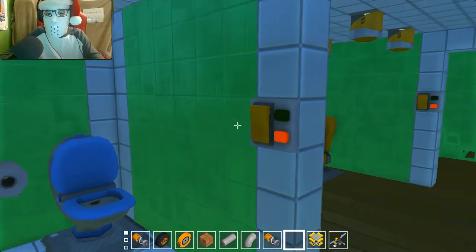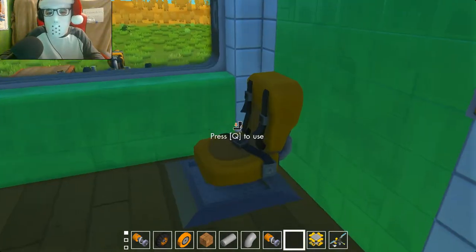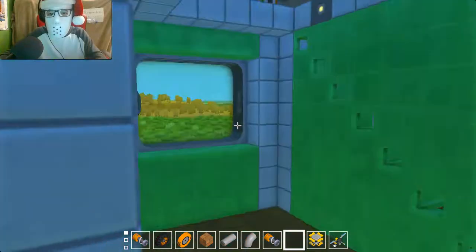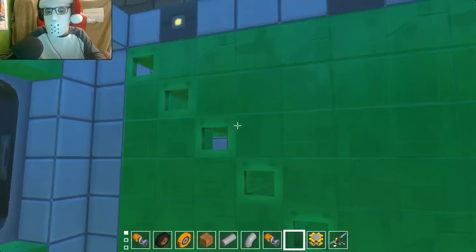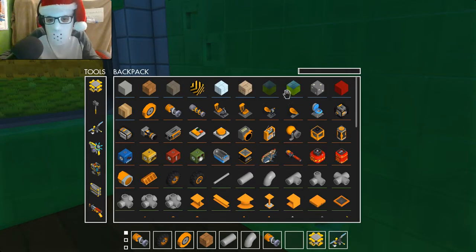We got the bathroom here — yeah, working lights in the bathroom. We got the living room here, the chair, and a plane because there's no TV — with working lights as well. We got nothing here; I thought I put luggage in here. Wait, yes it does matter — I'd like to make it look like I'm moving into the house.